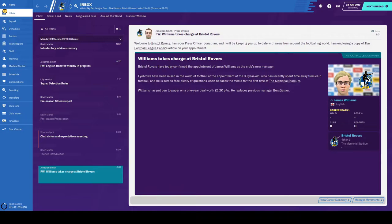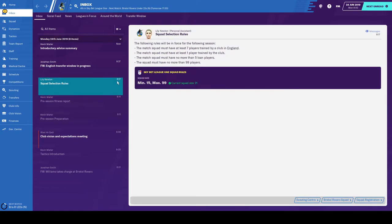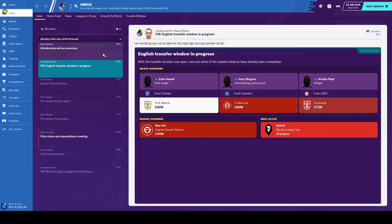So we've taken charge of Bristol Rovers and we've got all the usual introduction messages covering tactics, the club vision, and pre-season preparation. Looking at the pre-season fitness report, we've had some players come back in top condition, though two of our players who were in the starting best eleven have reported back injured, so we'll have to keep an eye on those during pre-season. We've got the selection rules, the transfer window has now opened, and then the introduction summary. I'm going to delve in, have a little look through the squad and the players, and I'll be back a little bit later on.